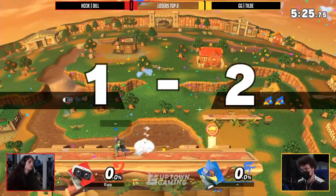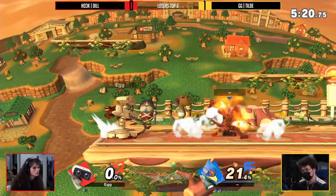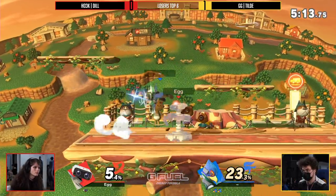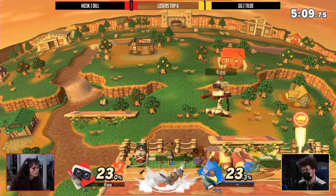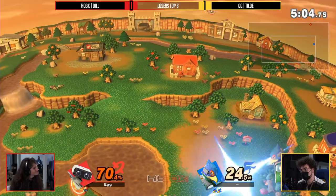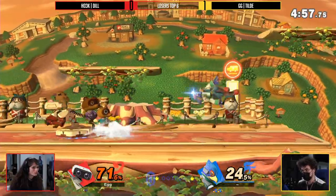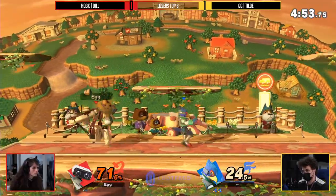Tilde firing right back with that back air. Dill down a full stock is still definitely in this game — the awareness is here, it's just dealing with Tilde once he lands on top of you. Up tilt into up tilt — the classic — 23%. Tilde looking to put on even more. The up airs — boom, boom, boom — somehow Dill comes back though. A lot of damage built up but no stock to be found. Tilde looking as clean as ever: 71% off of all those up airs, not able to find the stock.